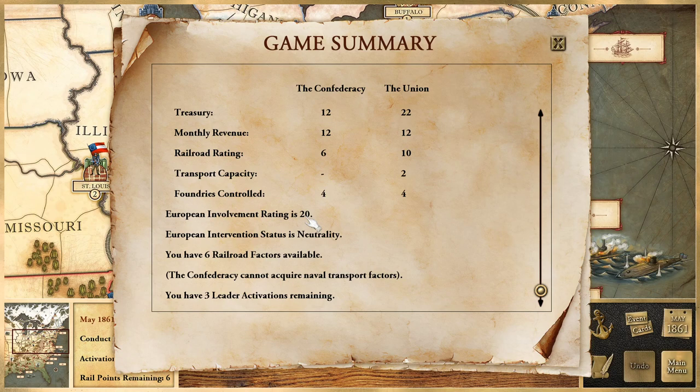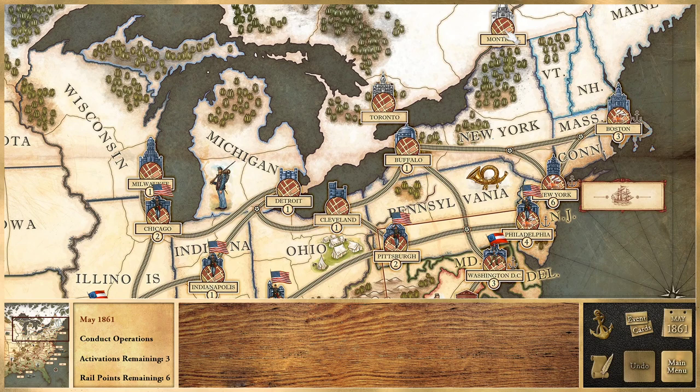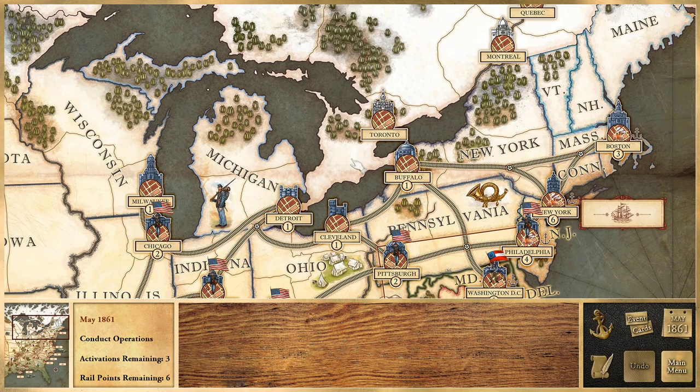The European involvement rating is 20. Basically, the higher it gets, the more chance that Europe might change its status to favor the Confederacy. There are three levels: slightly favoring the Confederacy, really favoring the Confederacy, and eventually declaring war on the Union — which means they might each turn have a chance to sink a Union blockading ship. They don't send a big army, but after about ten turns they send a small army into Canada that could advance toward Boston, though supply attrition might hamper them. I've never had it happen, so I don't know.